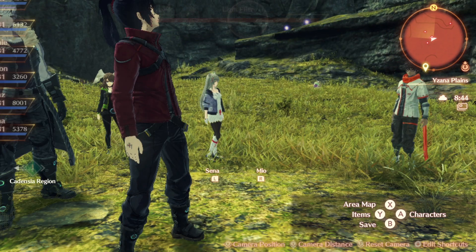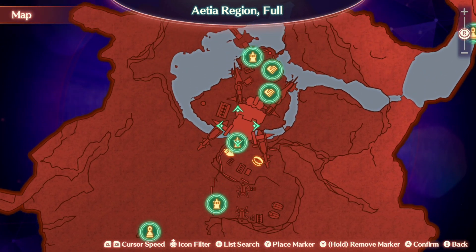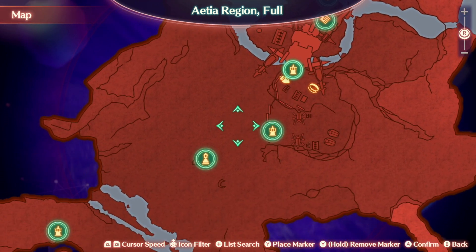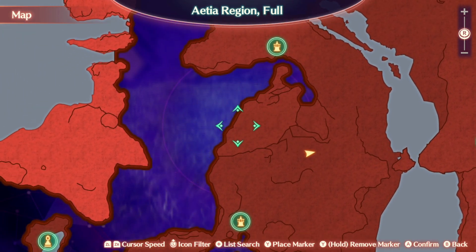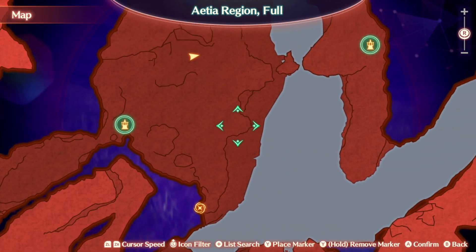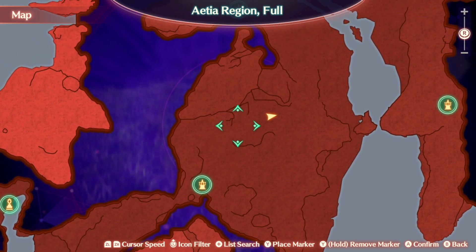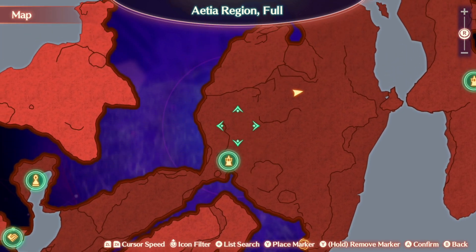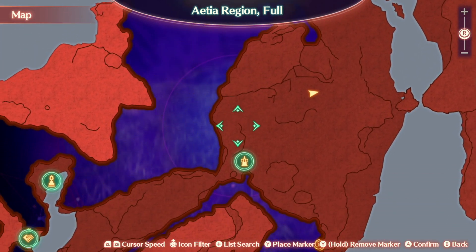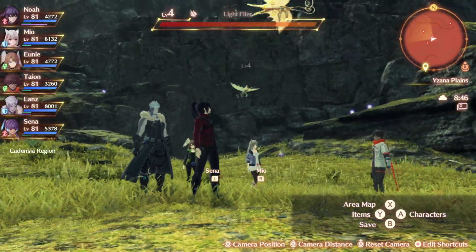They can be found right here in the Atea region. As soon as you begin the game you start at Colony 9 — just head southwest all the way down, and in this entire area they are strewn out in groups. They come in maybe groups of 3 or 4. There's a group right here, I believe there's a group over here, a group up here, and I believe there's a group over there. So there's quite a few places in this particular area you can farm them.